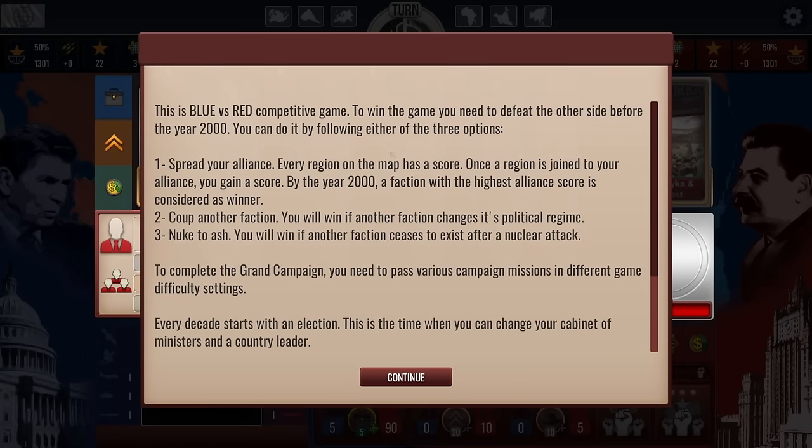A brief overview at the start: it's a blue versus red competitive game. To win you need to defeat the other side before the year 2000. You can spread your alliance — every region has a map score, and once a region joins your alliance you gain that score. The faction with the highest alliance score wins. You can also coup the other side to change its political regime, or win militarily by nuking your opposition to ash. There's also a grand campaign with various missions across different decades.